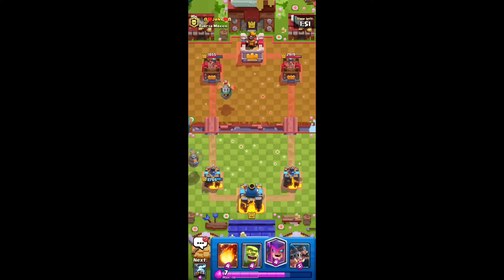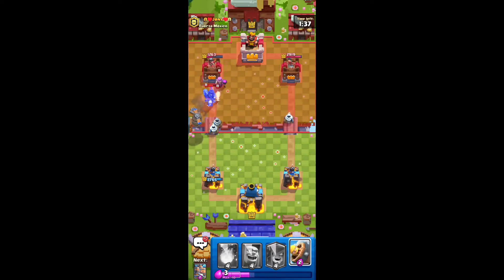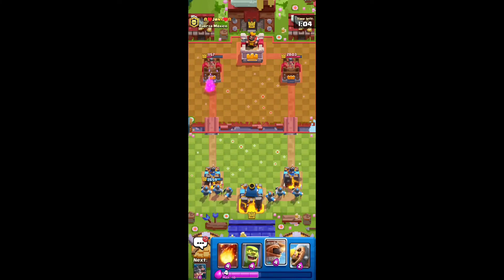We're gonna put Flying Machine in the back. The Inferno Dragon crosses the bridge so our tower can target it. We're gonna distract with Inferno Dragon. He had Dark Prince — I actually did remember he had Dark Prince but didn't think he'd place it right there. We're looking fine here. The Flying Machine does lock on to the Mother Witch, which is pretty cool. So all our cards pretty much got really nice value there. Let's put our Royal Recruits in the back since I think we're a little bit ahead on elixir. There's no harm in really doing that — it just clogs up their lane so badly.